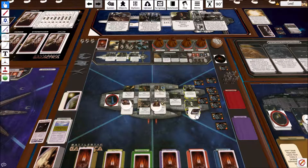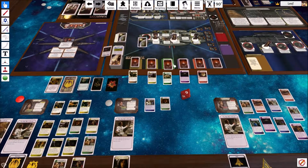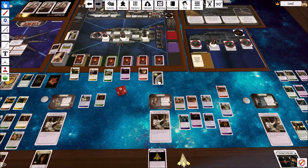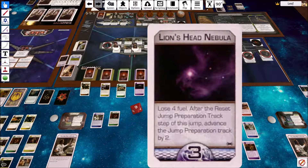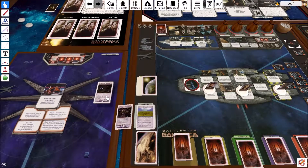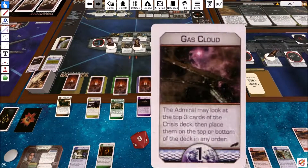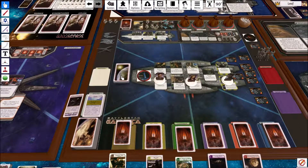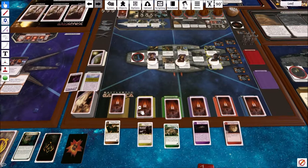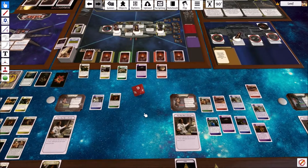It doesn't really give the humans much of an advantage — they're kind of in trouble anyway. With that all said and done, let's draw two destination cards. It goes to Admiral CAG Boomer — Gas Cloud and Nebula. We're currently at five distance. Gas Cloud is three distance, and after reset the jump preparation track you advance it by two. The other is just one distance but lets you manipulate the crisis deck. She's going to go ahead and put the humans at eight distance, and this gets moved up two spaces.